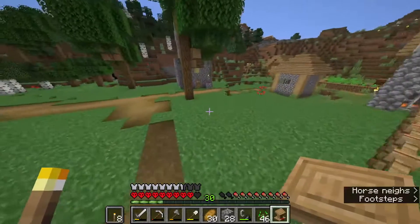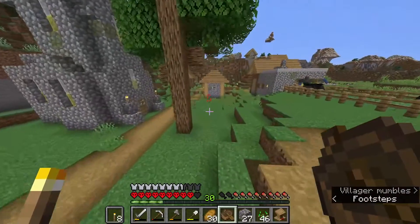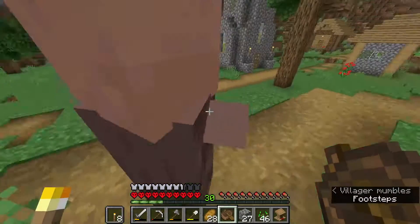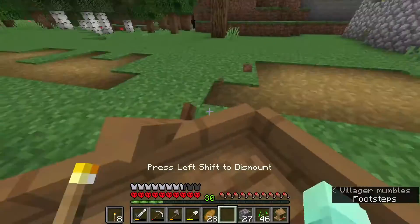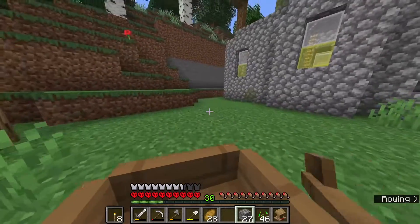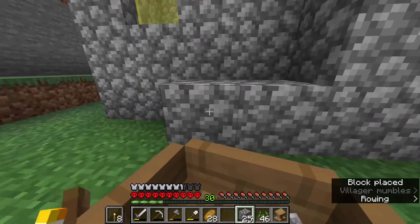Now I just need a villager — I need one closer by. You have a job already. Does the village keep going this way? What are you doing? You're gonna come with me. Go in the boat, thank you. We're gonna go in on this side.